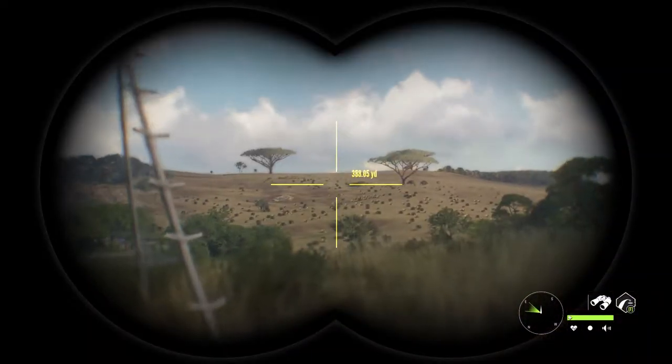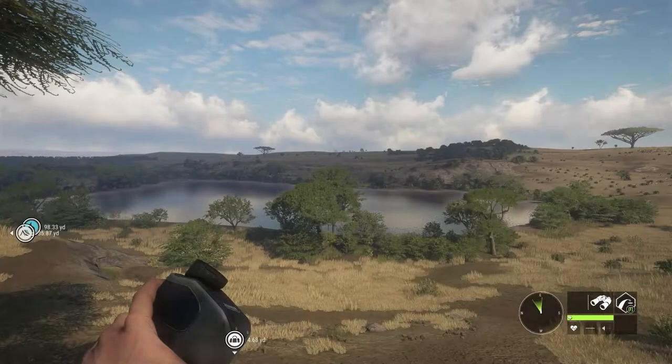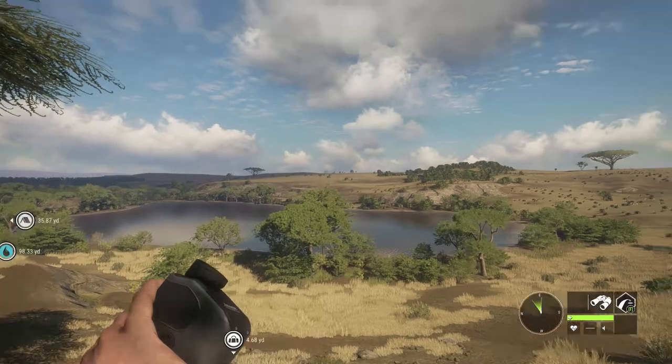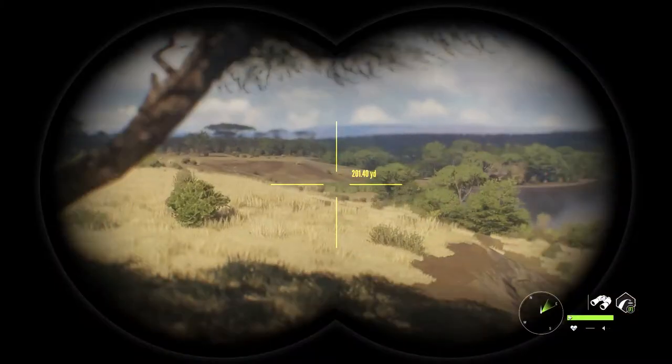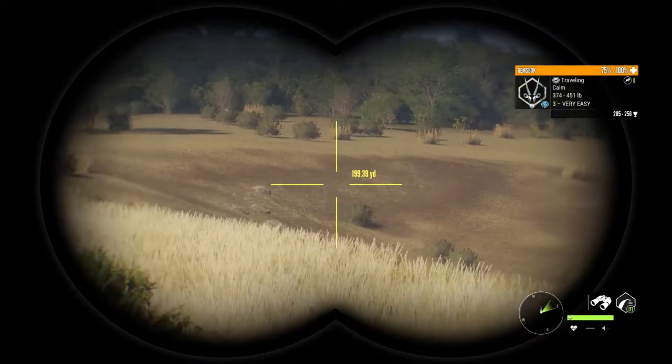I've got two main spots on the savannah where pretty much as soon as you spawn in, you've got stuff. So this first lake here — we'll show you the actual spot on the map later — but as soon as you get in here, boom, we've got gemsbok.